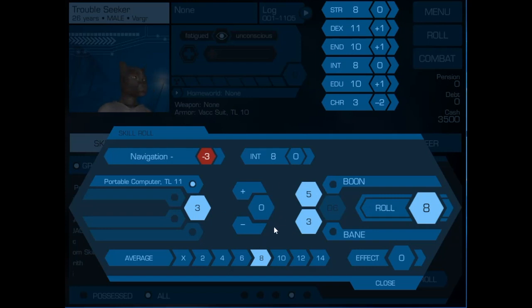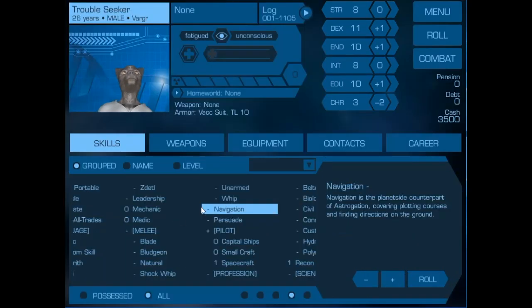On a roll, we succeeded in about an average way. That is how expert systems can help you when you don't have the skill that the GM says you need to roll on. In the next video, we'll talk about weapon systems.